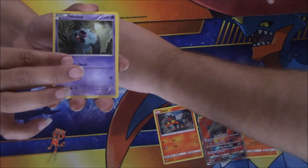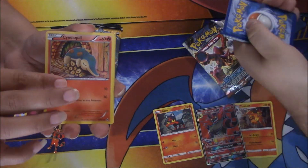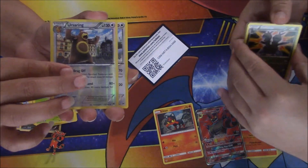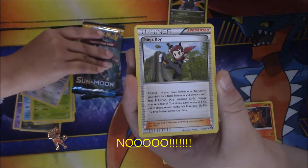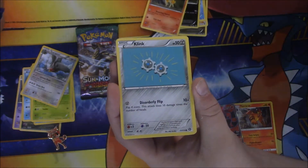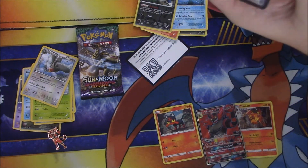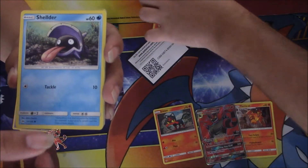Wow — Woobat, Axew, Raichu, Mareanie, Spritzee, Cyndaquil trainer, Ursaring, Ursaring, Staraptor. We got a Swirlix, I guess Ninja Boy, Drifblim, Oshawott, Ponyta, Clank. And then — is it a reverse holo? Is that a rare and a full art Magearna? Look at that! Holy smokes, this box so far has been okay.